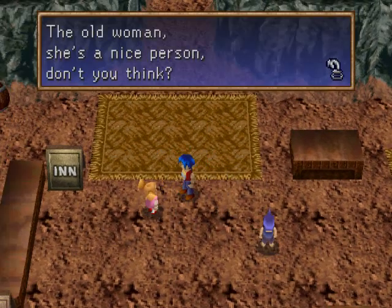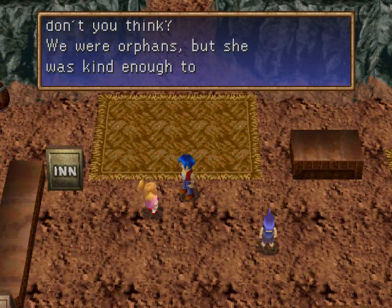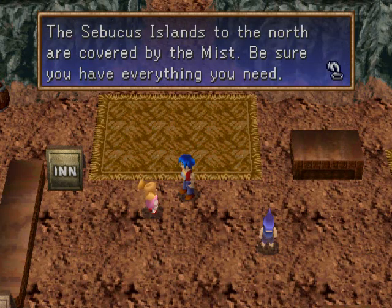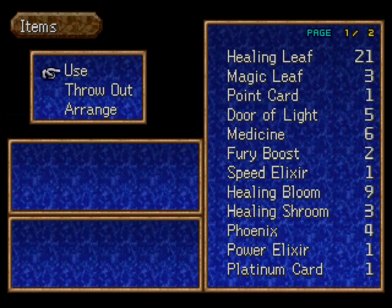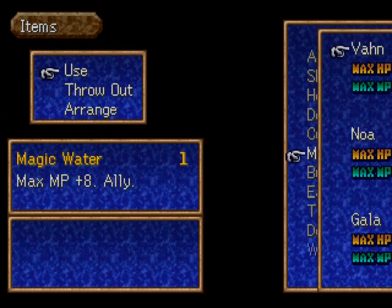The old woman! She's a nice person, don't you think? Yes. We were orphans, but she was kind enough to raise us. The spookest islands to the north are covered by the mist — be sure to have everything you need. Okay. I would, but I'm broke. I'll pick up the magic water. Increases MP by 8 — Noah definitely needs it the most.